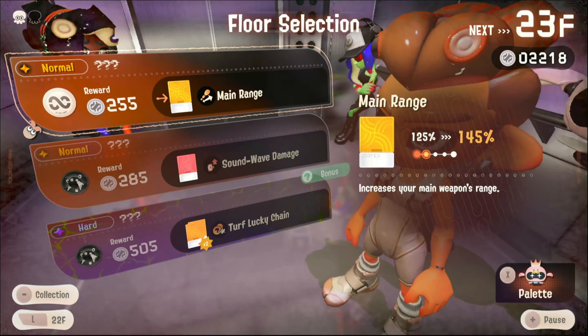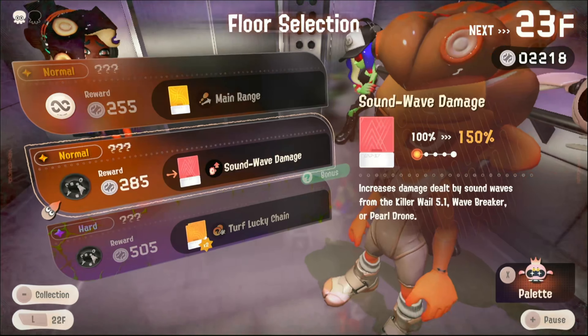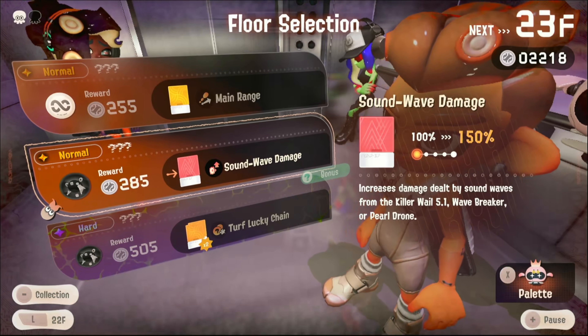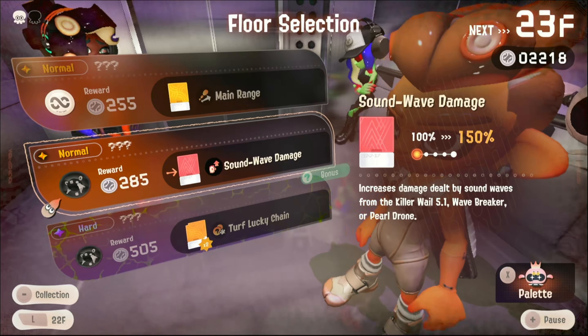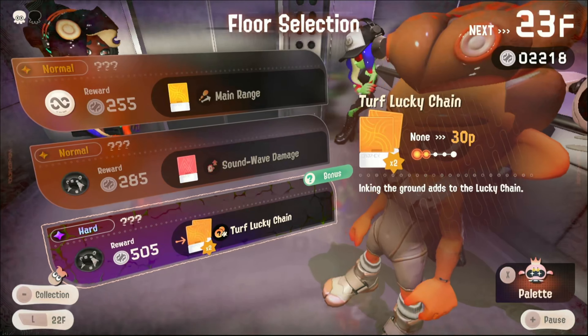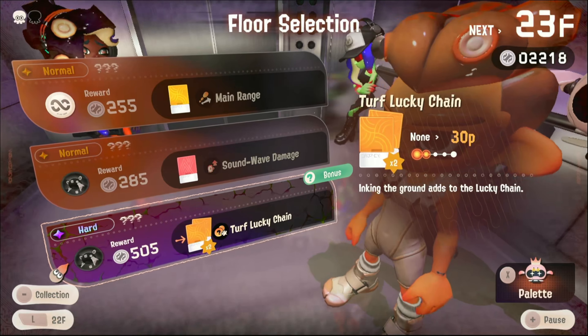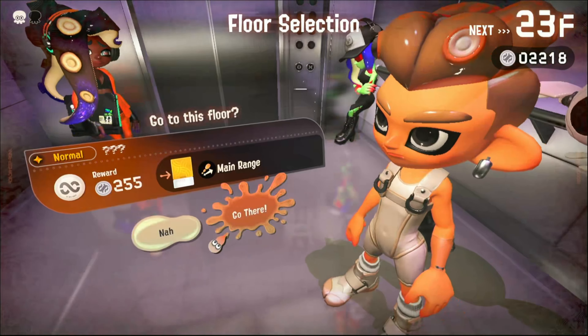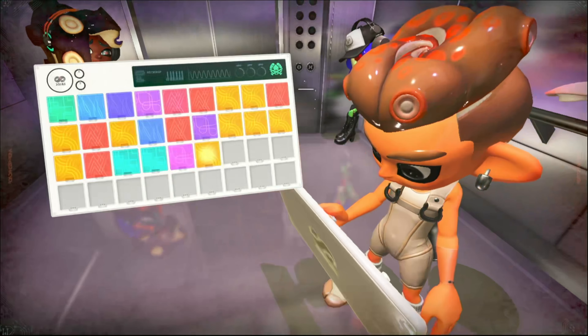Main range increases your range. Increases damage dealt by sound waves from the killer whale, wave maker, or Pearl Drone - this is hard with a bonus. Inking the ground adds to your lucky chain. Let's do the main range - it's an 8-ball level. I'm not the best at those, though.